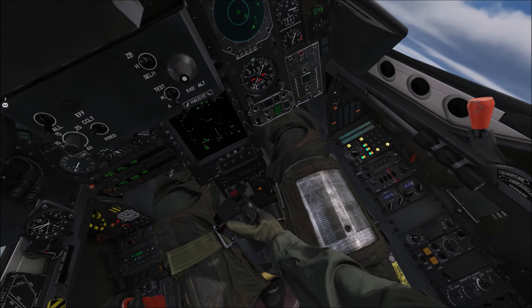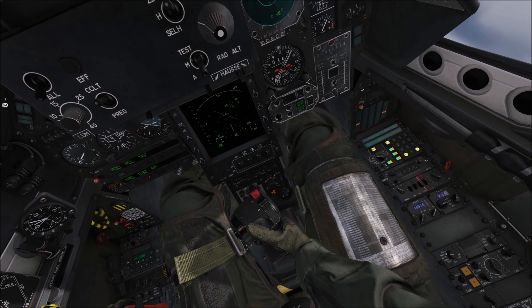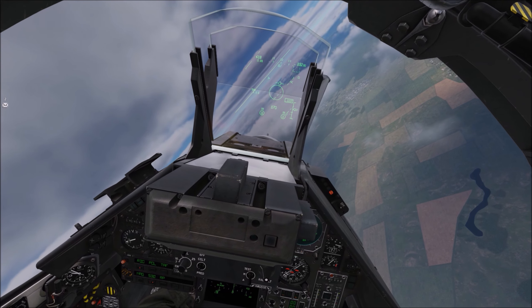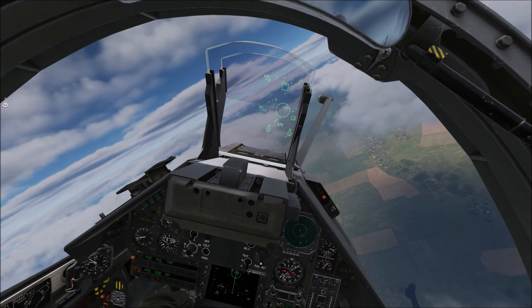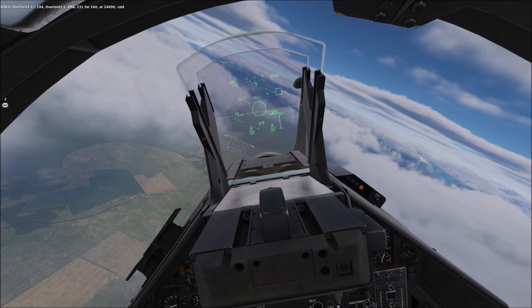In this last engagement, I basically repeat the same process shown in the previous engagements. I'm coming up against an F-16 that is going to outperform me at this range with its Fox-3 capability. So once again, I dive into the ground clutter and use that to get rid of the enemy player's situational awareness and draw them in closer so that I can implement my weapons and bring the advantage back to my side.